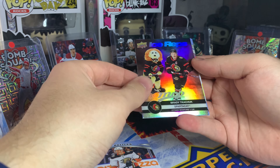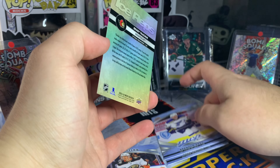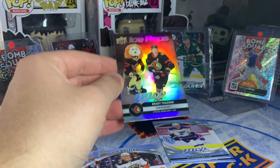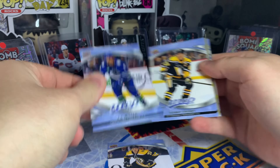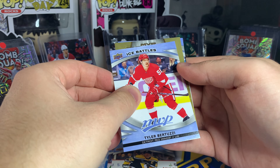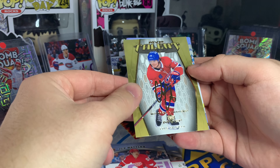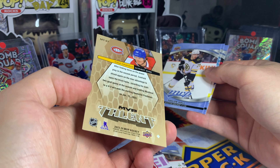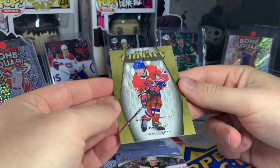It's MVP Brady Tkachuk and Spartacat — pretty nice if you're a mascot collector; MVP is a good set for that. We got a base Crosby and ice battles of Tyler Bertuzzi. Then another MVP Talents — Cole Caufield MVP Talents with the fake autograph on the card. The gold scripts — I'm not sure if that's a thing since I know silver scripts are, but this one's gold. I will take that for the PC — very nice, I really like that card.